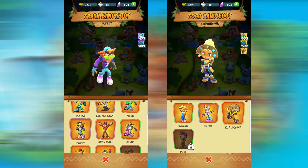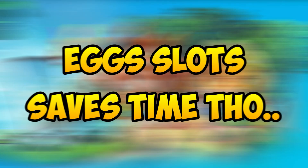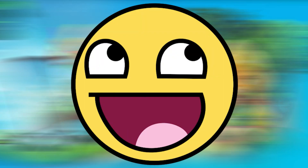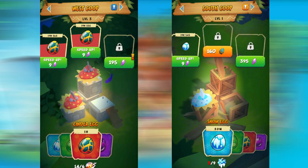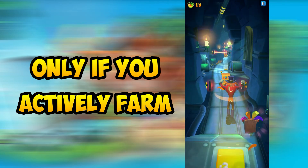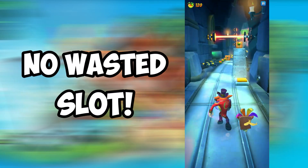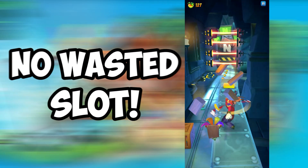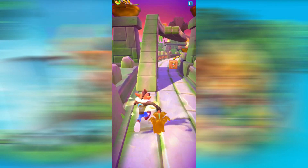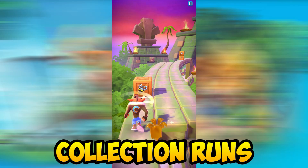You can literally buy epic and legendary skins, which are way more worth your crystals. But since an extra slot can save you a significant amount of time, here's what you can do: you can buy these two expensive slots for the chicken coop if you can afford it, but only if you play the game non-stop. You don't want to waste that extra slot — make sure to constantly have materials to convert into eggs, which means you need to constantly do collection runs to get your money's worth.